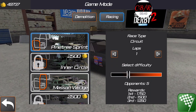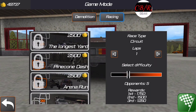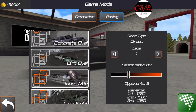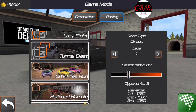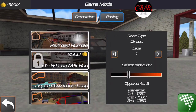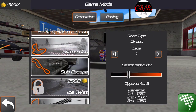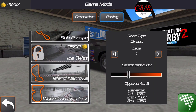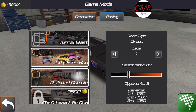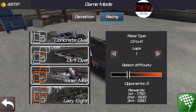Now we're going to go for a race. Inner circle? No. Tunnel turn? No. Dirt figure eight? No. Dirt oval? No. Tunnel blast? No. Downtown loop? No. Parking ramp launch? Lazy eight — you know what, I'll do the lazy eight.